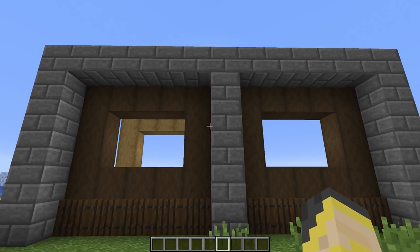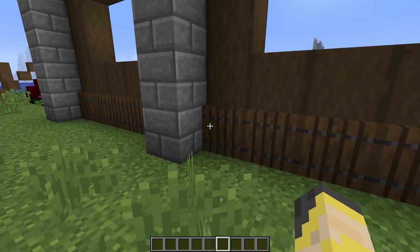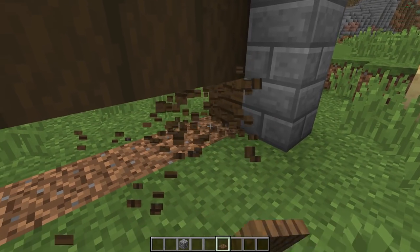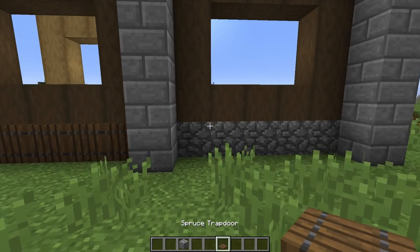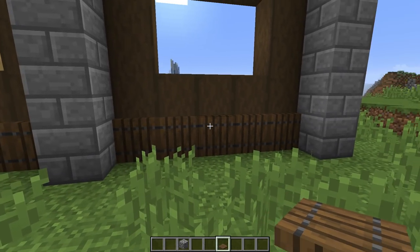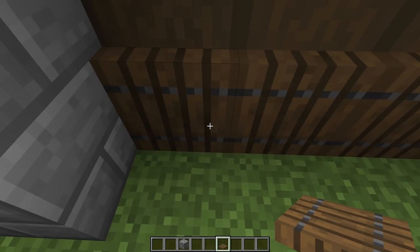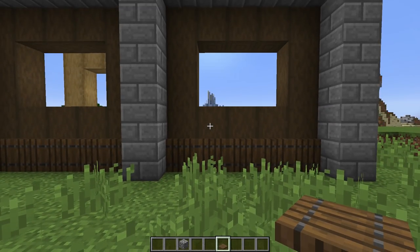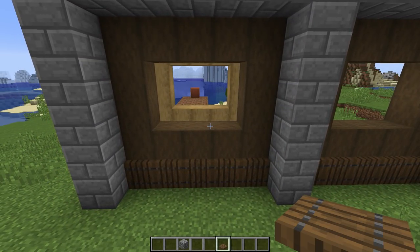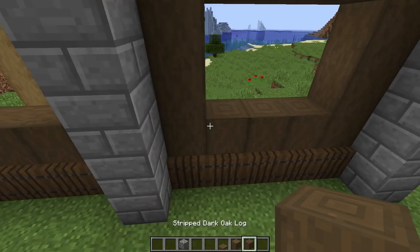Here are two wall building tips. First: use the new trapdoors as a decorative block along the bottom of your wall. If you're tired of the same line of cobblestone at the base, try trapdoors instead — I especially like the new spruce ones. They add a tiny bit of depth to your build. It works a lot better when you don't have all one color like I have here, but it's a nice way to switch up the base of a wall.